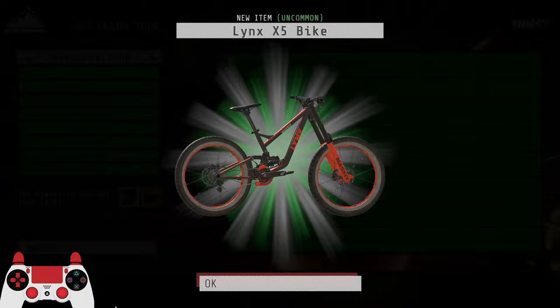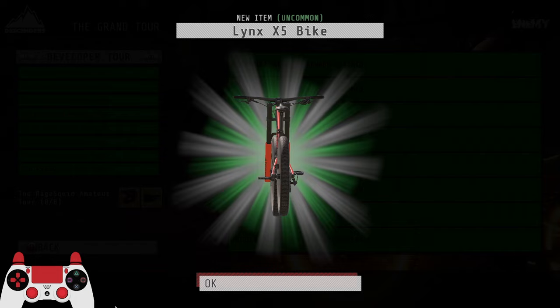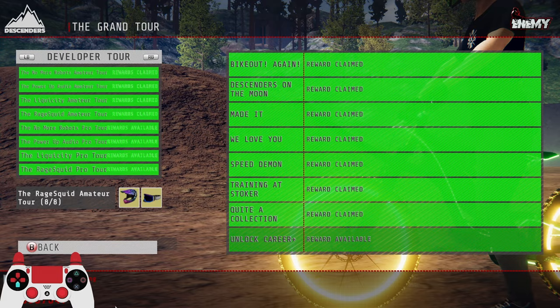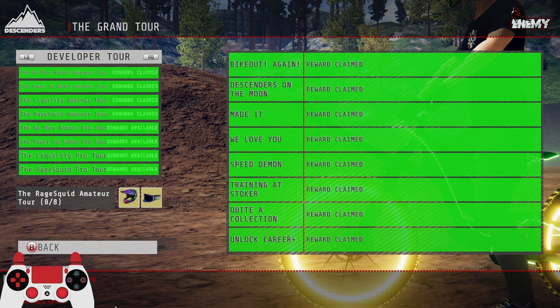The person who designed the Headshot outfit did a really good job — all of the stuff looks really cool and nicely detailed, so shout out to whoever made that. Training at Stoke. The Lynx set of bikes — I think these look incredibly ugly, I don't know what it is with the color schemes. Most of the Lynx color schemes are absolutely hideous. These flannel shirt and Hipwood Green jersey items are quite nice — thank you very much for that.